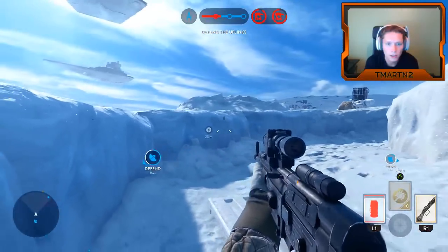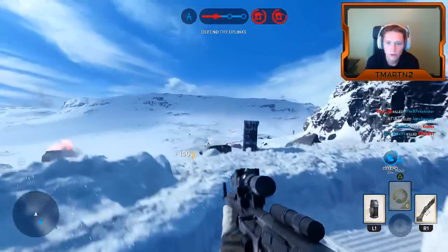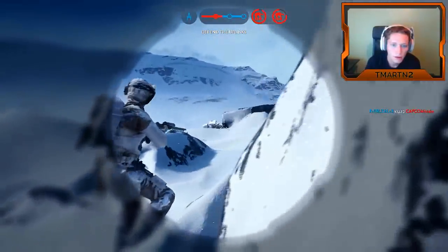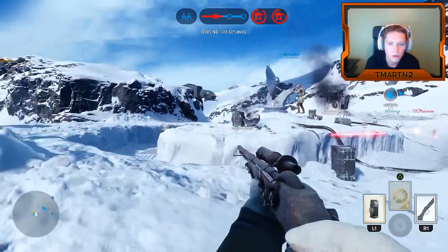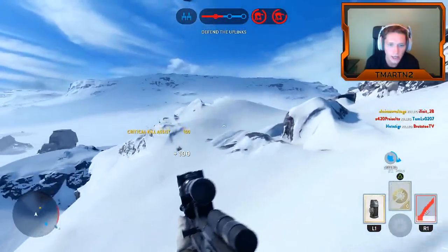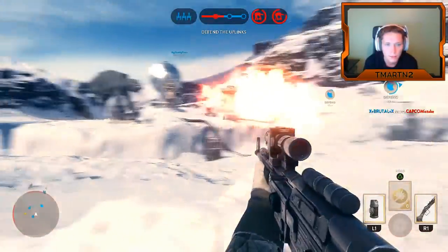We've got a Y-wing confirmed — that's a really great thing. There's enemies coming from this direction. We got a sniper kill — that guy's one shot. Critical kill assist. So if you don't get the kill with the sniper but you take somebody down to one shot and somebody else kills him, you still get the same points for it.